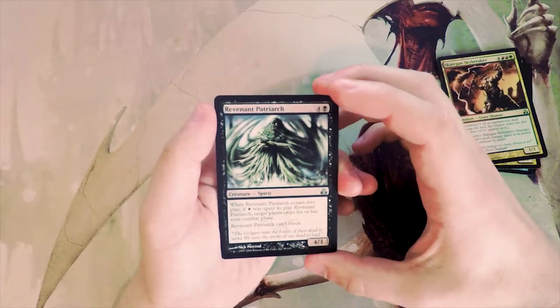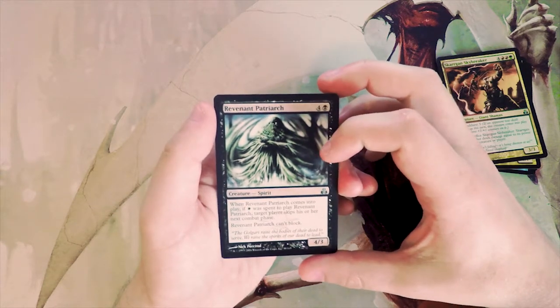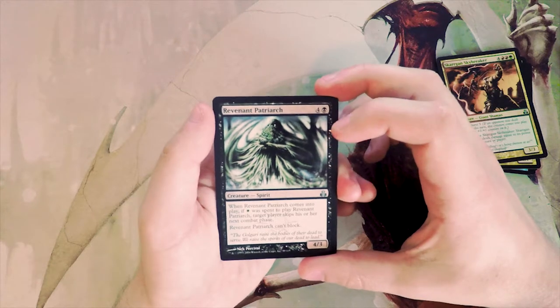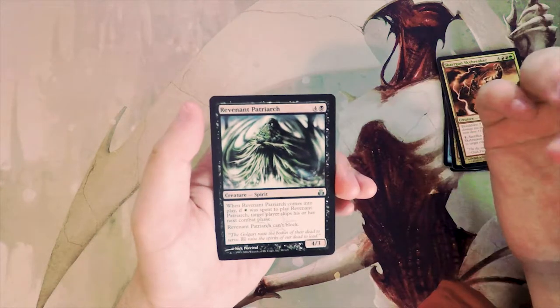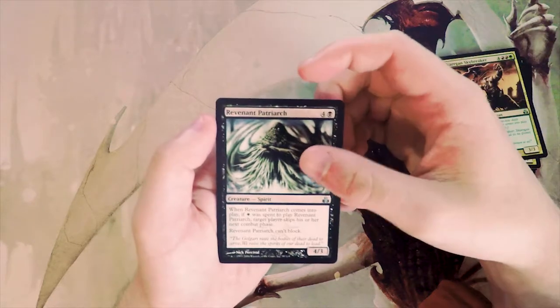Revenant Patriarch — a four-three for four and a black. When it comes into play, if white was spent to cast it, target player skips their next combat phase. It also can't block. I don't particularly like this card — I like the combat phase skip in general, but the fact that it can't block really hurts it.